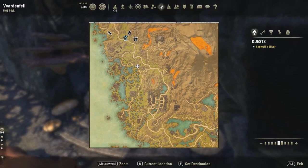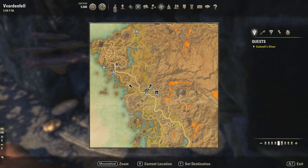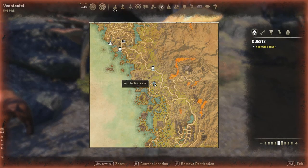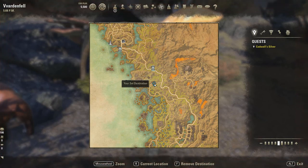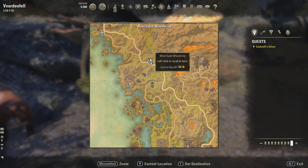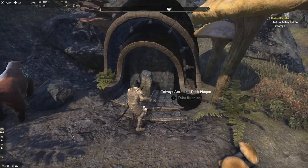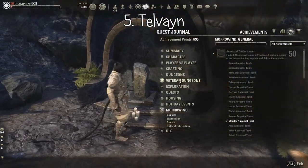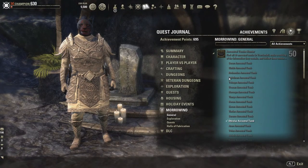Number five is pretty much straight south. You can see this is exactly where it is — south of the previous one. It's called Telvain, and it's number five.